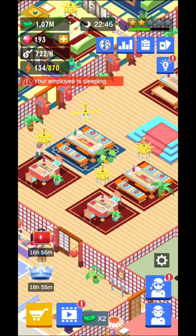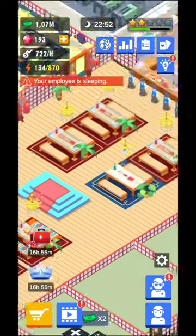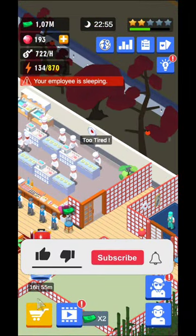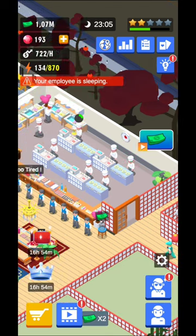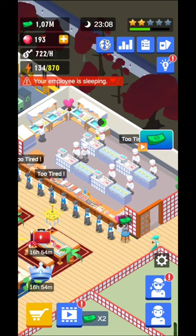From time to time you're going to get a message that your employee is sleeping. If you touch that message you will be driven towards that specific waiter or employee. This is going to be the kitchen — this is where you're going to have your chefs.